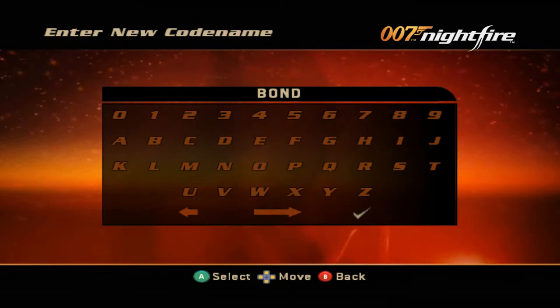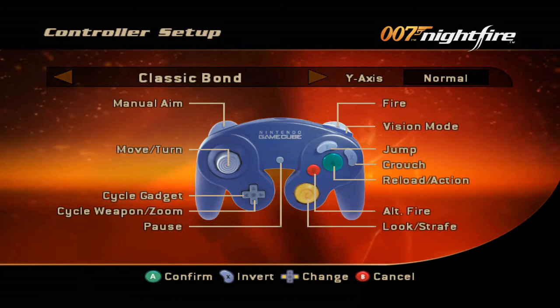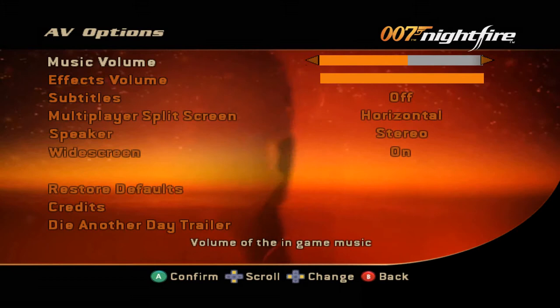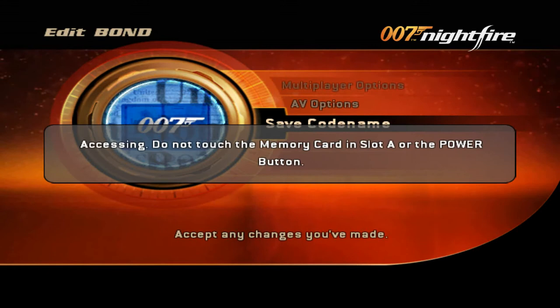Let's begin. We gotta put in a new code name — we'll accept the default. We'll assume that the default Nightfire position is good, let's give it a shot. It's still got my widescreen. The save system here is a little bit obtuse, it seems.